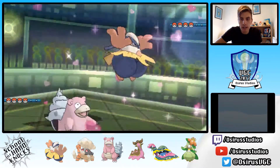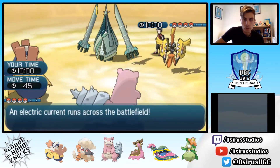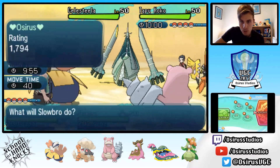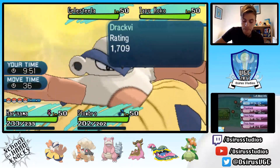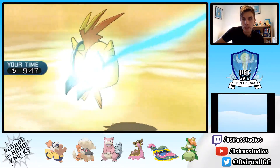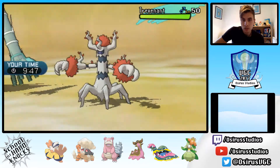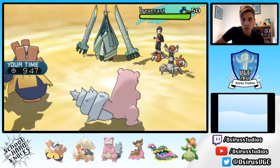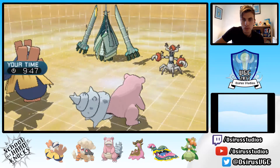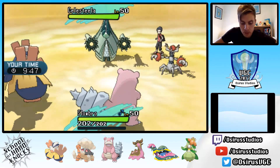My opponent leads off with Celesteela and Tapu Koko, so we'll lead Slowbro and Hariyama. We can pretty much guarantee Trick Room here — just Fake Out into Tapu Koko, the biggest threat, to prevent Electric-type pressure on Slowbro under Electric Terrain. My opponent smartly switches Trevenant in to avoid the Fake Out damage on Tapu Koko, but we do get Trick Room up with Slowbro, taking a Leech Seed and a bit of residual damage in the process.